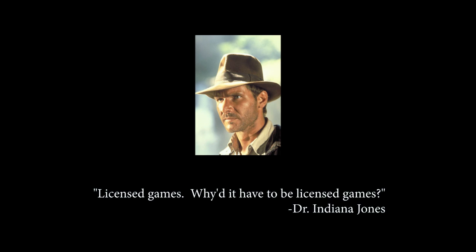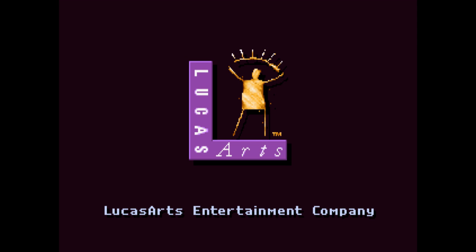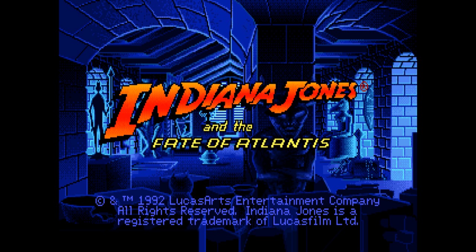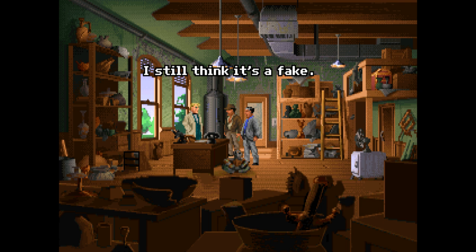Welcome to the A to Z of Licensed Games, a series of videos about games that take something from something else. I don't have an obscure game for you today — instead, I have one of the most famous point-and-click games of all time, starring one of the world's most famous heroes — that whip-cracking, treasure-stealing, hat-wearing son-of-a-gun — Indiana Jones. I wonder if this game should technically count seeing as it is made by LucasArts themselves, but screw it — I'm talking about it anyway.